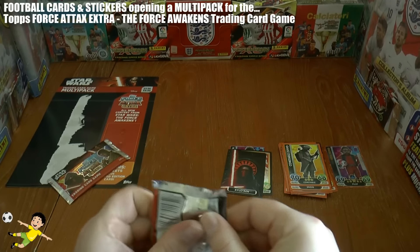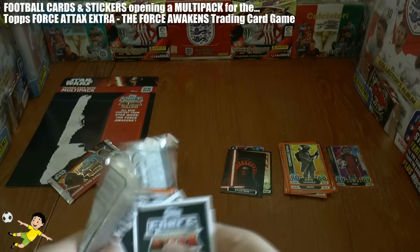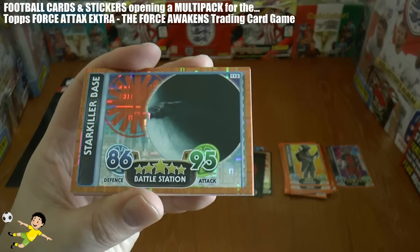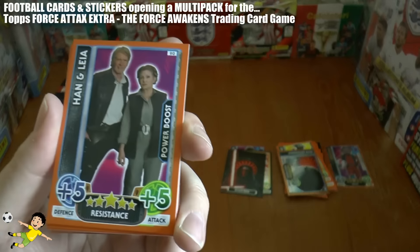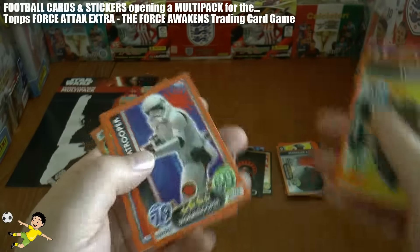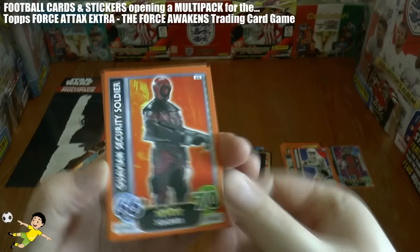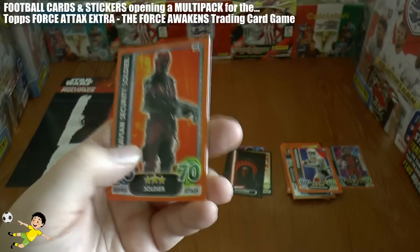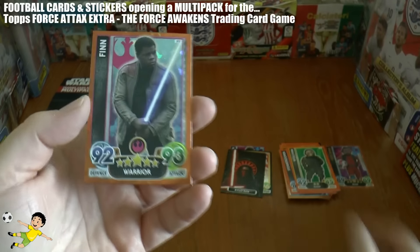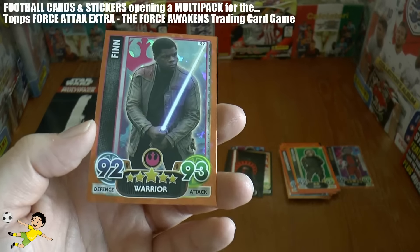On to our penultimate pack of the multi-pack opening. We start off with the Starkiller Base, followed by Han and Leia Power Boost card, Luggerbeast base card, Stormtrooper — the iconic Stormtrooper base card — followed by Galvian security soldier, Vauberdand Wulvian, and finally a rainbow orange of Finn: 92 defense, 93 attack.